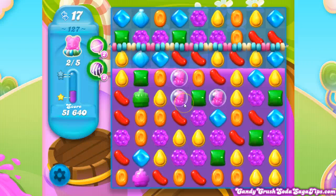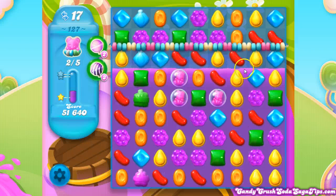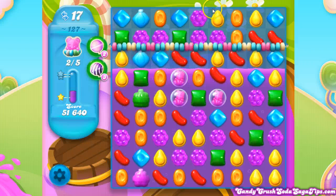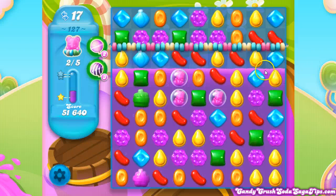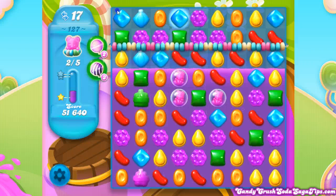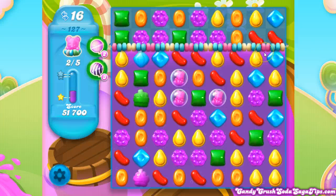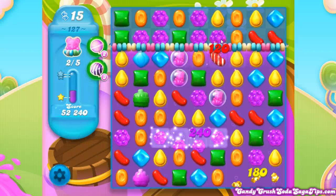Now we just need to pop the rest of the bottles and get the bears to move up across. All the licorice is gone, so the fish will go to the bottles first, and then they'll go to the pieces in front of the bears. We can go in a pretty straightforward way. I don't have any direct matches with the bottles right now, but look for those first, and then just look to move things up and make fish.